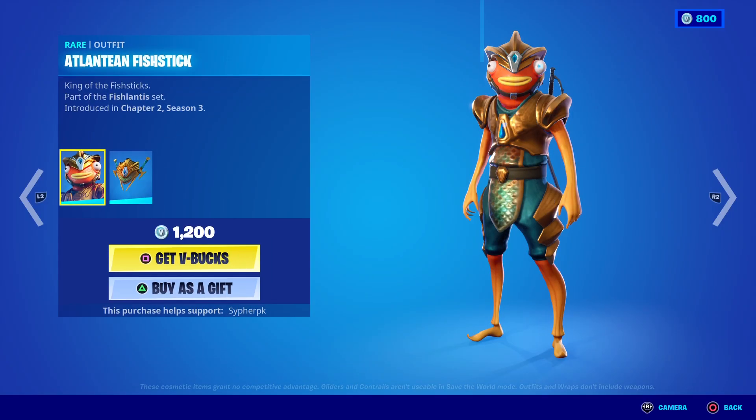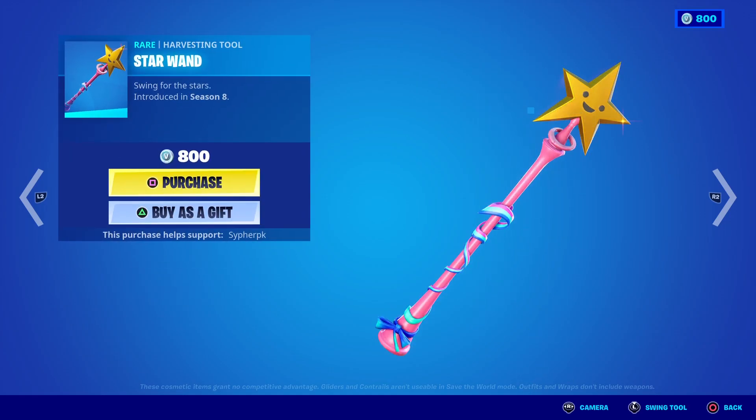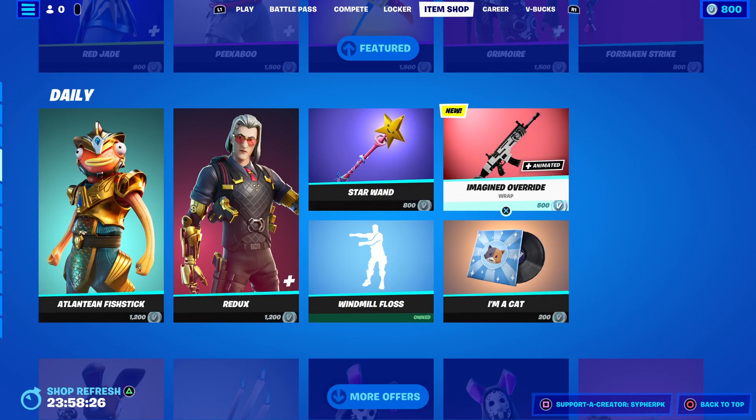Next we got the Fishstick, or the Atlantis. Then we got Redux. We got Star Wand. Then of course we got the Imagine Override — yeah, this is a new wrap.